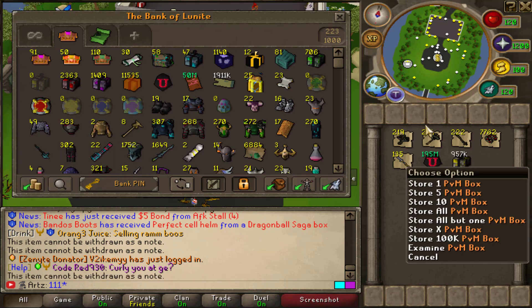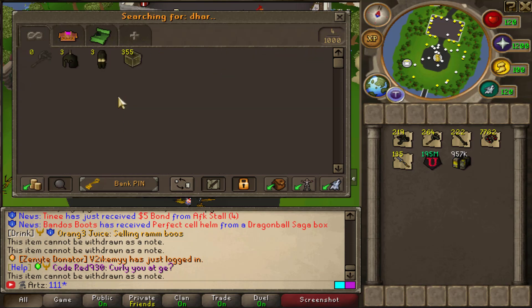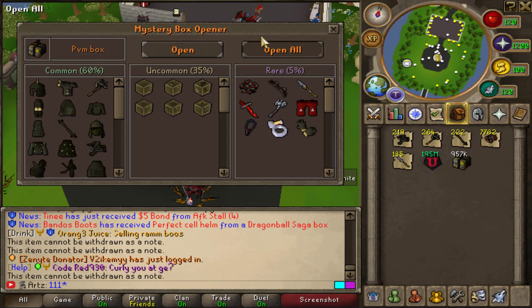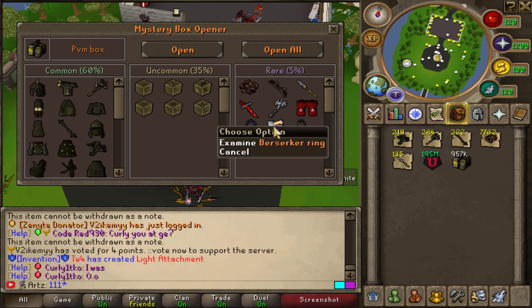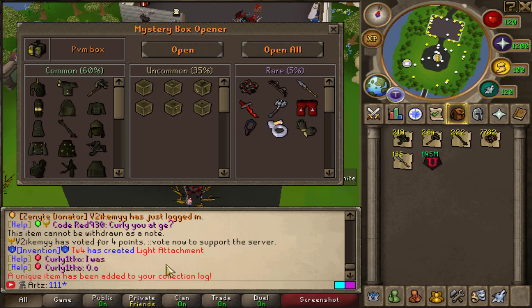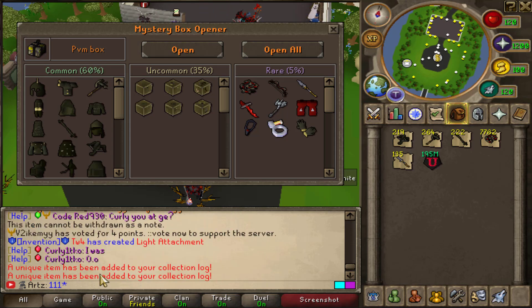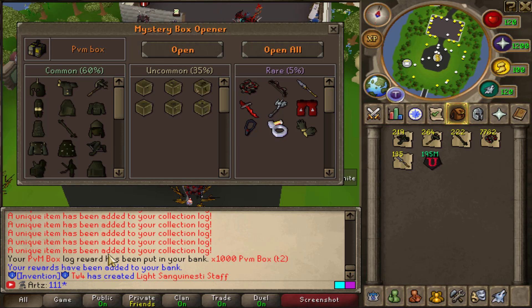We're gonna do something interesting — I've been wanting to get one mil of PVM boxes but we're just gonna go ahead and open up all these. It's gonna give us a lot of stuff to dissolve without having to upgrade, and we can do it noted. Let's just go and do it so we can upgrade literally everything in here noted, other than probably the defenders and maybe the bee gloves. Holy cow, we just opened a ton. Your PVM box — wait, those are all added to my collection log! That's so weird, how have I not completed that collection log yet?